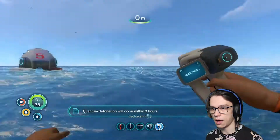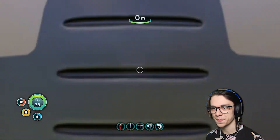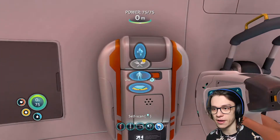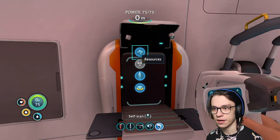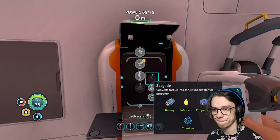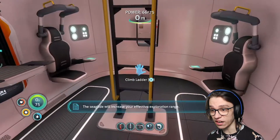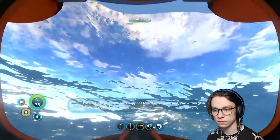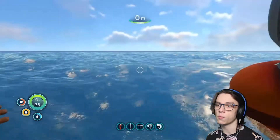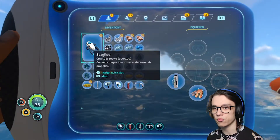Quantum detonation will occur within two hours. Should I move away? That doesn't sound good. Maybe I should push my escape pod through the water to safety. I made a sea glide! For your safety, please pack supplies for long journeys and stay within five kilometres of the nearest life pod or habitat. What if I'd rather just go off into the distance to that cloud coming out of the ground? It's got a map on it — we moved very quickly.